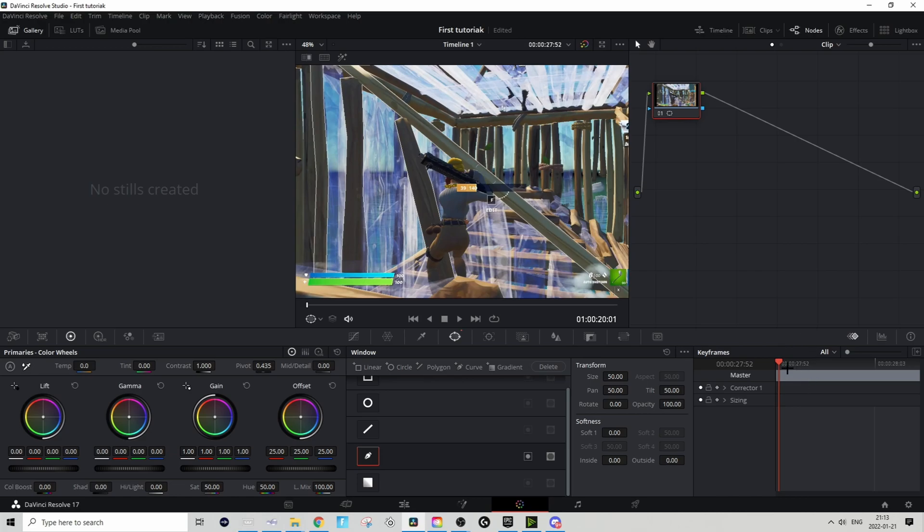Now you will need to keyframe some stuff. Go to the first frame and keyframe the correct control, then you can start masking like this. I'm not going to be super accurate since this is just for the tutorial.